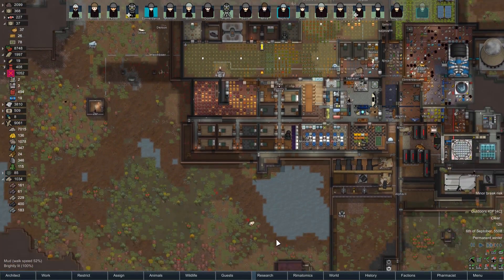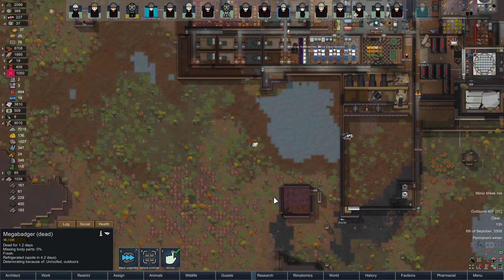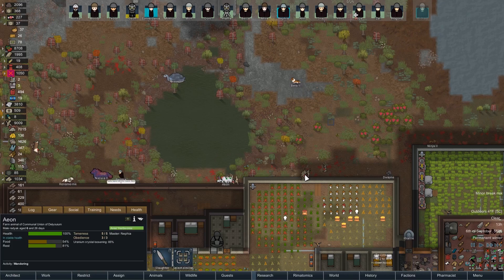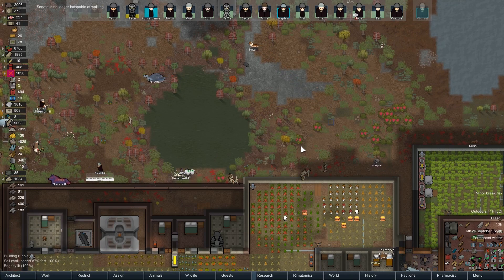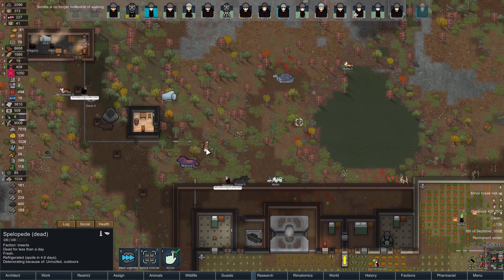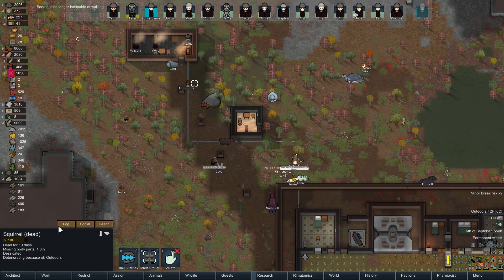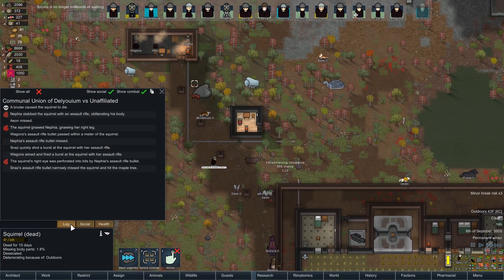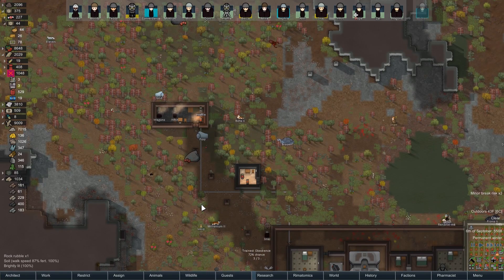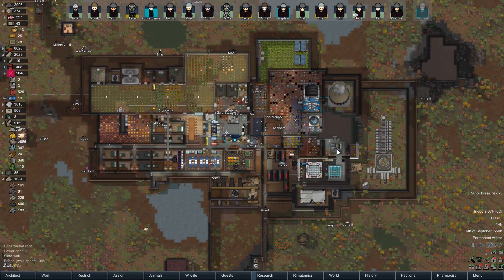I'm leaving the bugs outside. Actually, I should bring the bug corpses in and chop them up to turn into chem fuel — that's not a bad idea. We've also got all these dead animals laying around. Who killed this squirrel? Nephia — oh, this is the one Nephia stabbed to death. That was a long time ago. Those were good days.